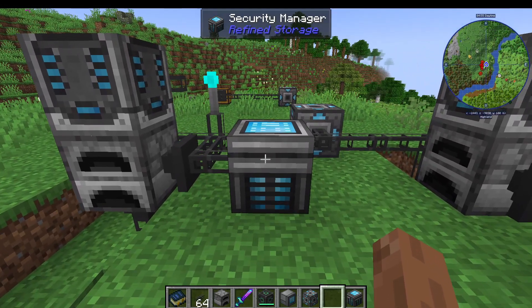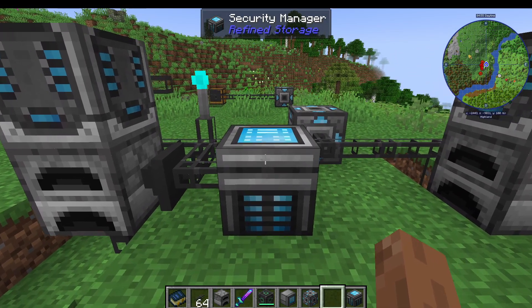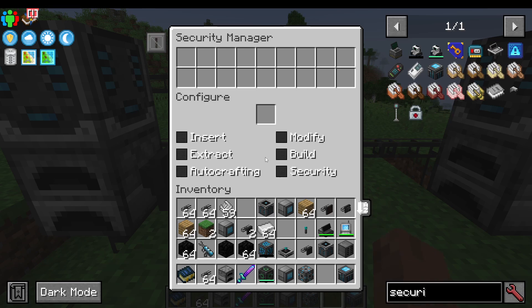This item here is the Security Manager from Refined Storage. How do we use it and what does it do? If I right-click into it, it brings up this screen.